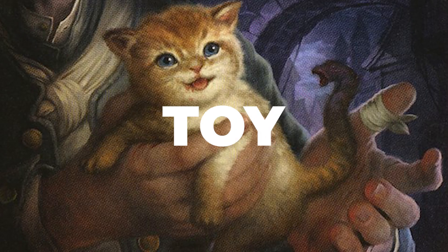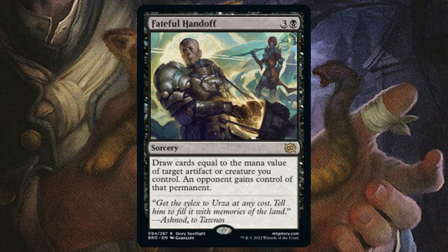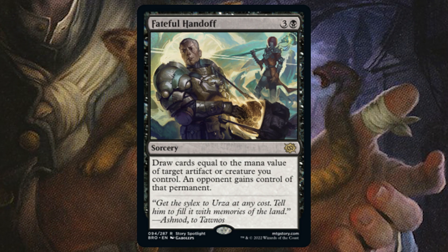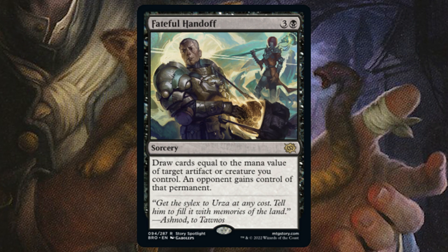Chaos themed decks have a new toy and that is Fateful Handoff. For three and a black, we have a sorcery that says draw cards equal to the mana value of target artifact or creature you control. An opponent gains control of that permanent. So what cards should we be giving our opponents?